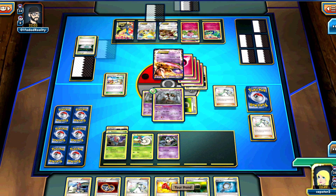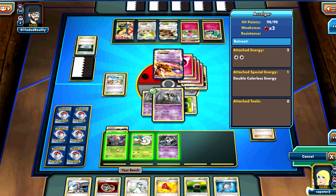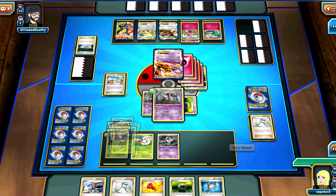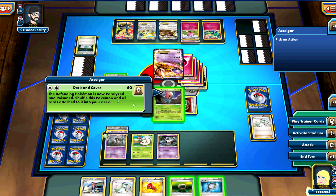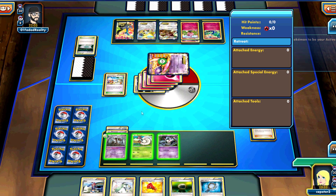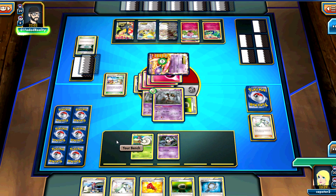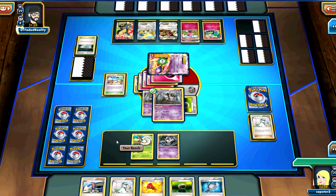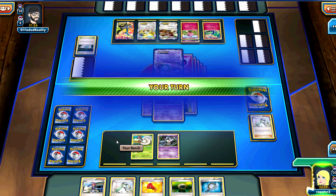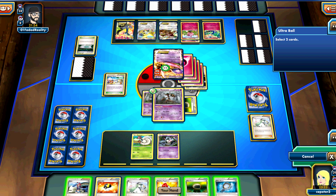With his full bench, you're just going to use Dusknoir to take all your prizes at the end. If he techs in a Virizion to get rid of status conditions - which I doubt, considering we're not seeing any Blend Energies - and his bench is full. I don't think he's really got anything. So as long as you can keep the lock up, you're fine. It's just a matter of keeping that Mewtwo active. But keeping the lock up is easier said than done.